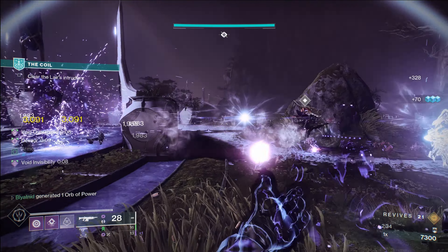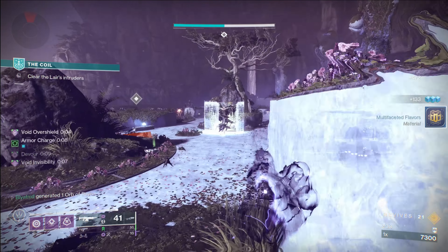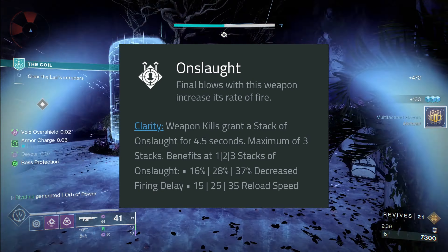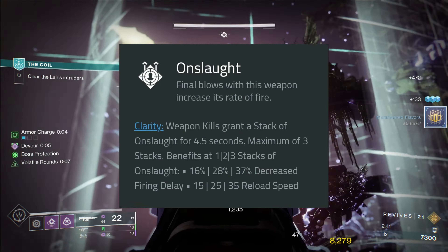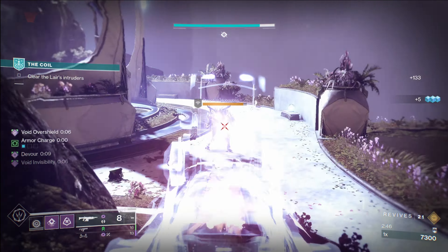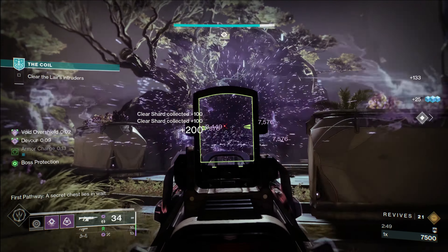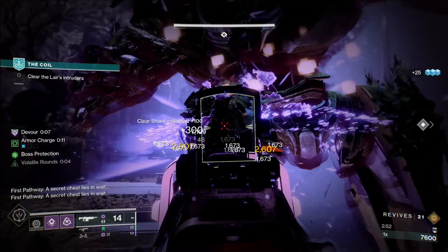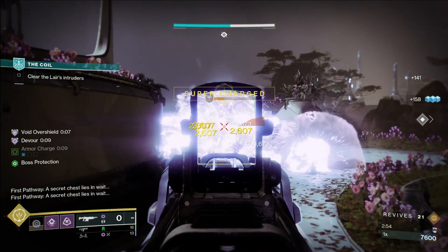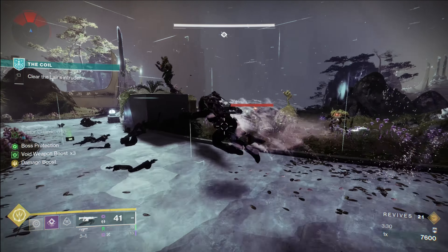Onslaught is a returning perk that used to be available on the old Breakneck pinnacle all the way back in Black Armory, and what it does is ramp up the fire rate and reload speed of your weapon up to 3 times. Unlike its previous version, it no longer decreases the damage as the fire rate increases, which makes this thing nuts. Argo can go from a 600rpm auto rifle up to a 900rpm auto, basically making it a 900rpm SMG with 600rpm auto damage and range.